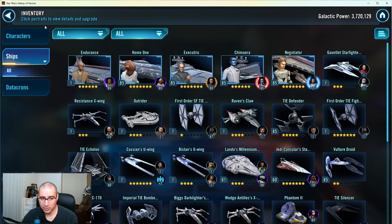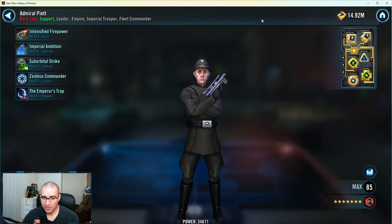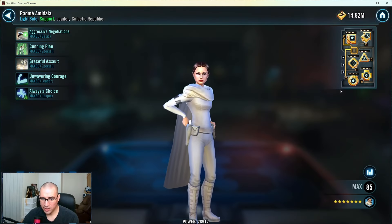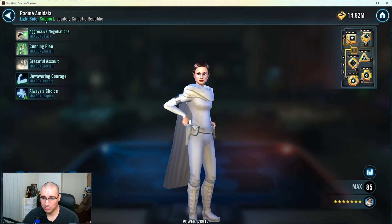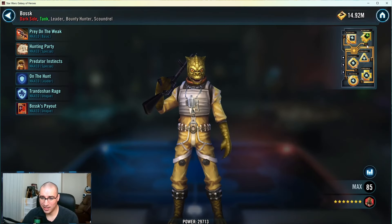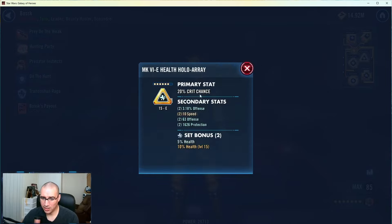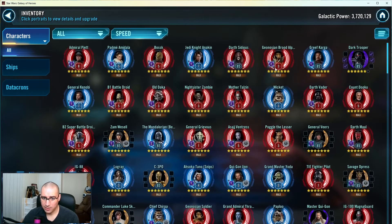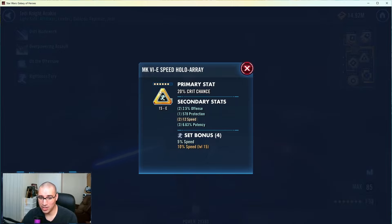Let's look at your mods real quick. You've been playing for a year with no GLs, so 307 is not horrible - 281. These mods are really bad. I would say fix the sets - Padme wants all health sets, this stuff is pretty garbage. He wants a speed set and all protection. You need to fix your mods. A lot of garbage here - like this crit chance with 10 speed is probably one of the worst things you could have done. Crit chance triangles - you don't want crit chance triangles, you want crit damage triangles.